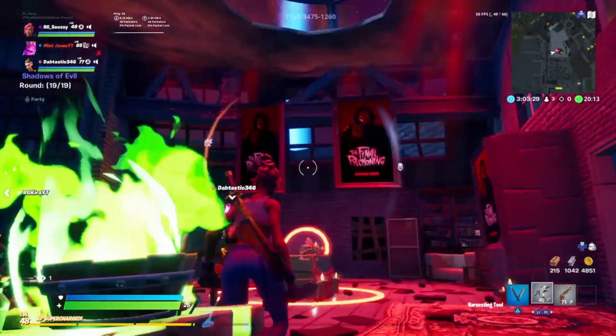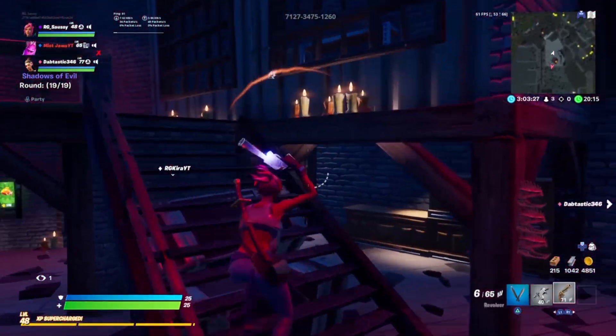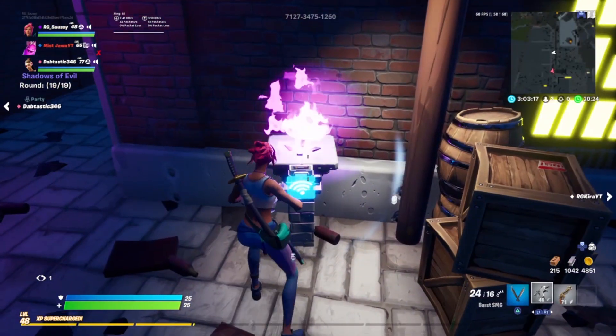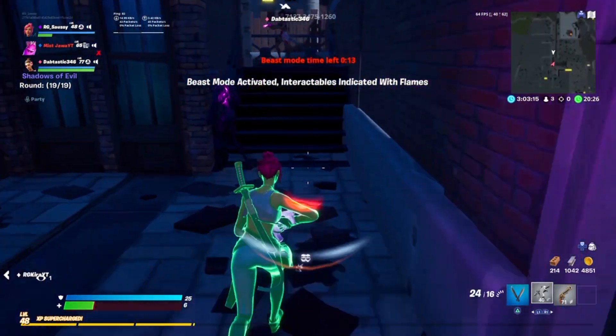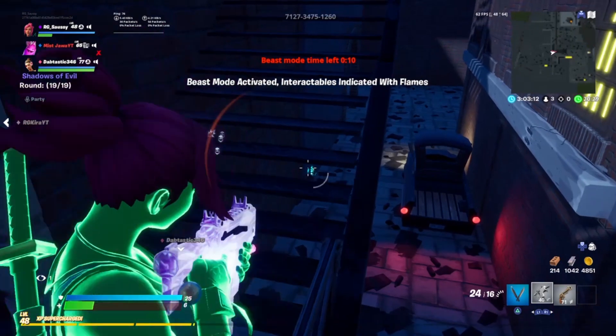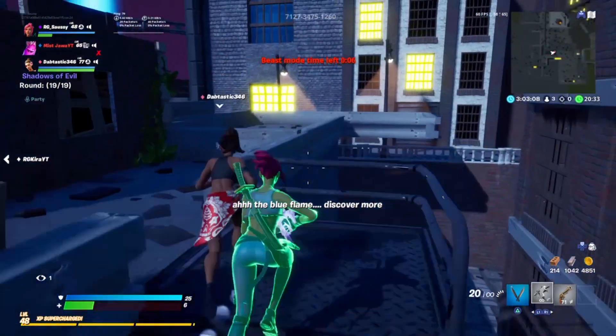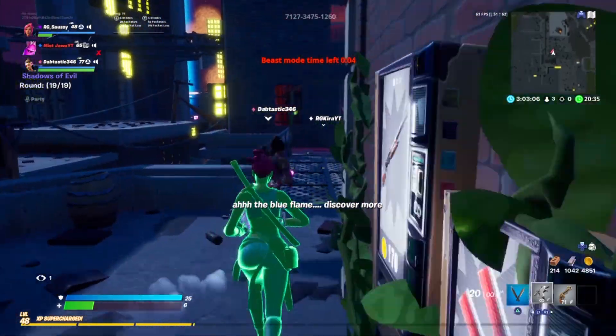After you have done this, it's time for the hardest part of this easter egg, in my opinion. This video would be about 40 minutes if I tried to describe every single location that the blue flames are in, so I'm just going to tell you how many are in each area. There are two in burlesque, two in spawn, one in the middle area, two in canal, and one in Pack-a-Punch.